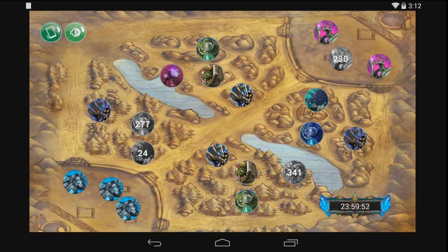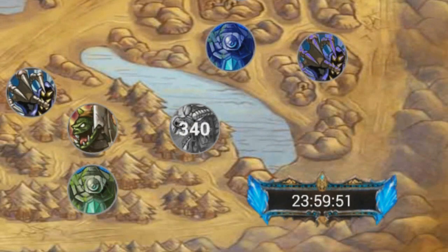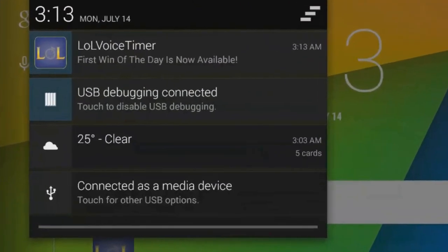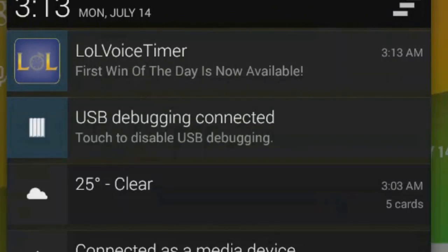Furthermore, the user can keep track of the win of the day, whereby pressing the corresponding button once he has got his first win. A service is then activated, reminding him in the notification bar a day after that the win of the day is now available.